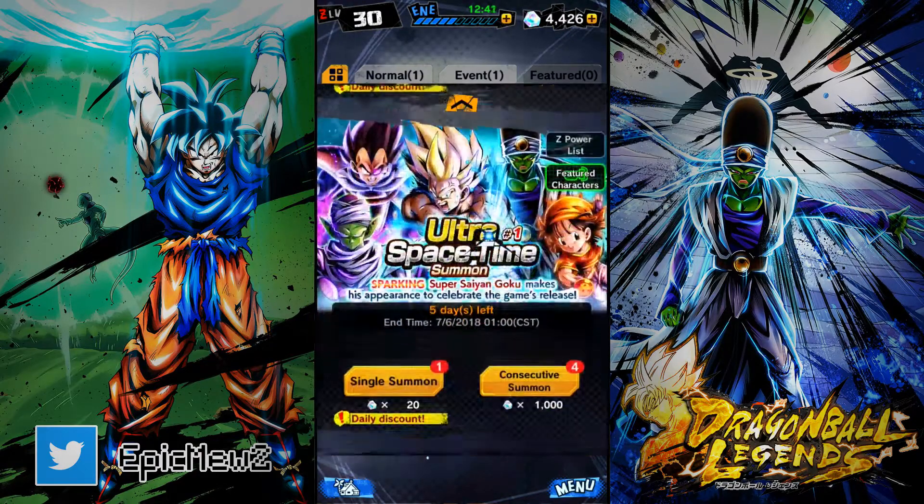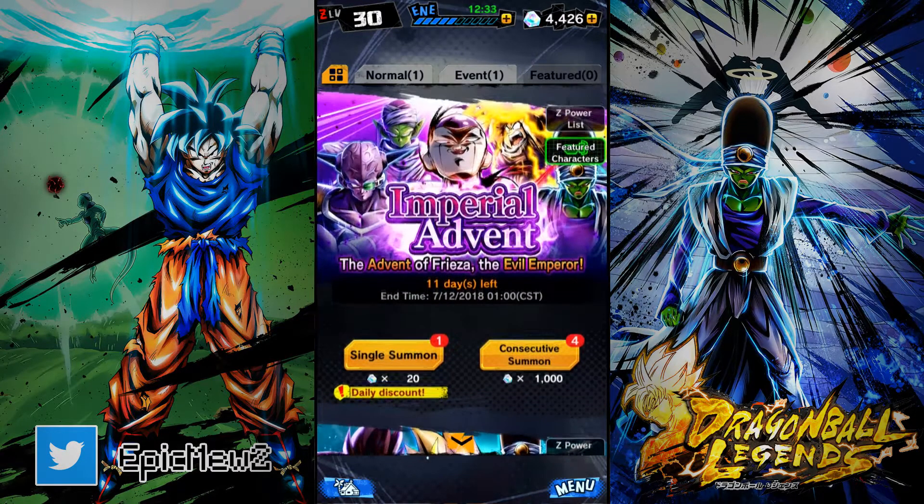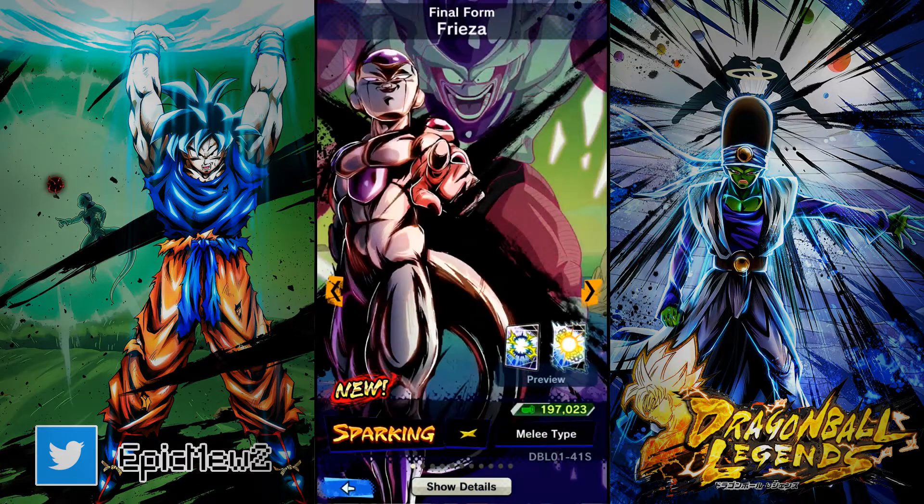I definitely want to save my stones for that banner. This current one has been here since the game released and it leaves in five days, so it's obviously a special event banner. We're going to go through the characters on it and then do some summons, saving most of my chrono crystals for the other banner.